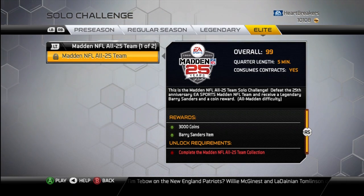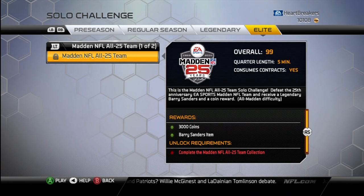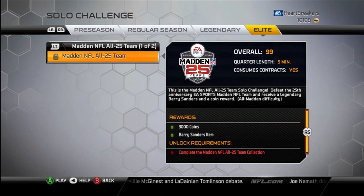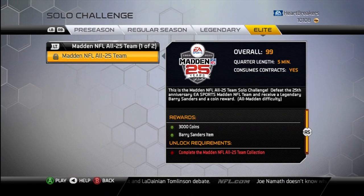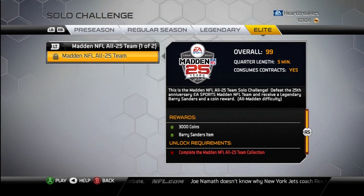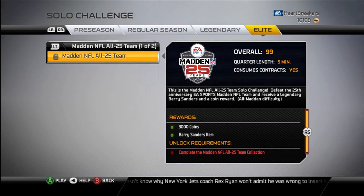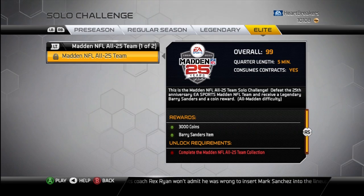It should be a card — I don't know why it says item. But oh well. It's the fastest running back in the game, so I'm assuming 99 speed or 98, 97 at the worst. I know Jamal Charles has 96 speed, so it's got to be at least 97. But I'm guessing it's 99 — just the way that Madden likes to do things.